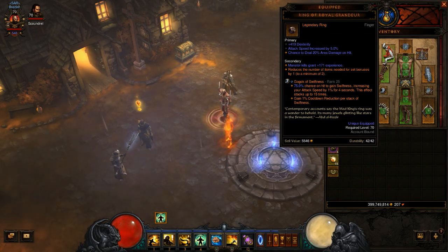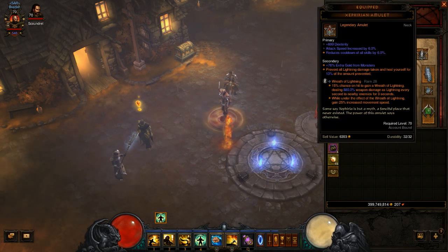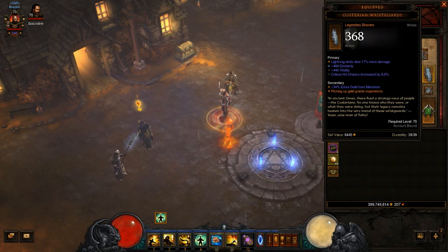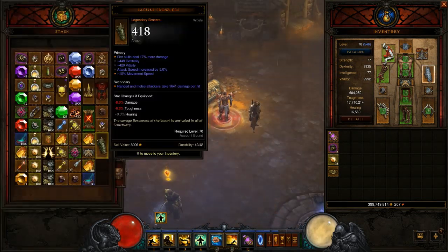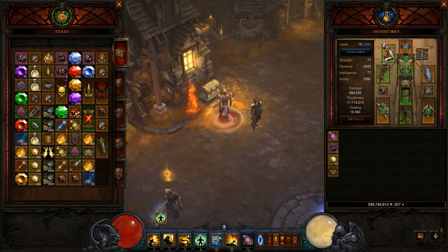I'm also using the Ring of Royal Grandeur — this isn't the best one, they always roll kind of crappy. With a Gogok of Swiftness for attack speed and cooldown reduction. The other ring I'm currently using is a Leoric's Signet — I'm still farming for a better ring for this character, but it's not my main so I haven't put a lot of work into it. For bracers I'm using the Casterway's Bracers; the ideal would be Lacuni Prowlers but the ones I have aren't right for this build — I ideally wanted lightning damage and critical hit chance on them. Sadly we can't have everything we want.